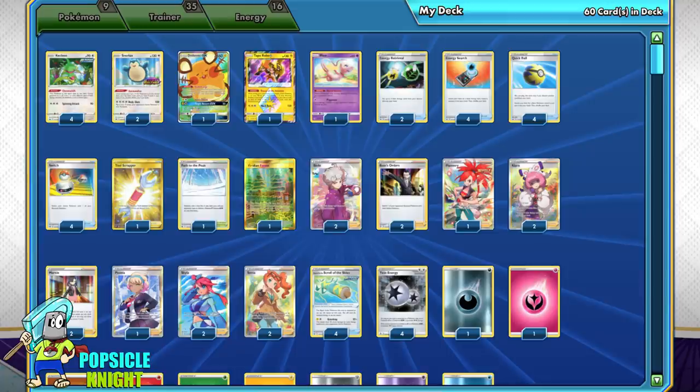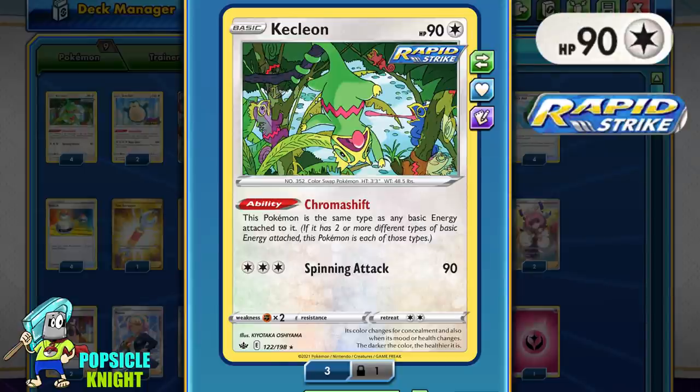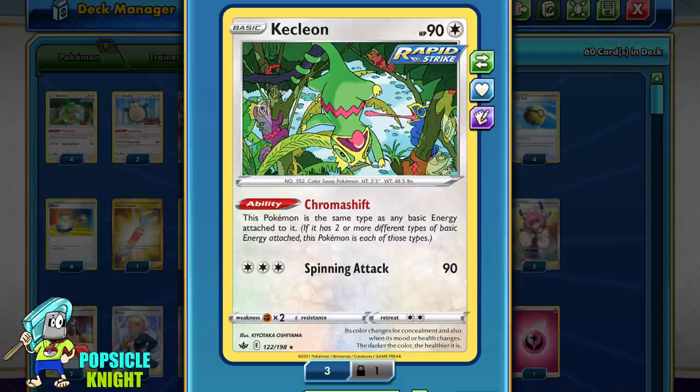For today, we'll be taking a look at Kecleon from the Chilling Rain set. Kecleon is a colorless Rapid Strike Pokemon with 90 HP. It has 2 retreat costs and is weak to fighting. And since this is a Kecleon showcase, Kecleon will be our only main attacker.